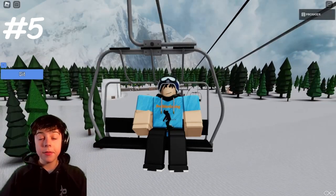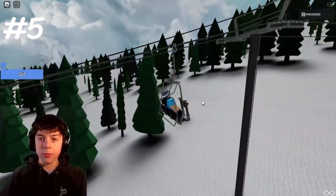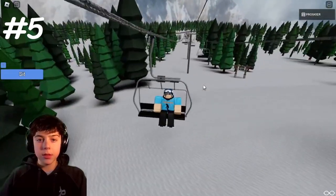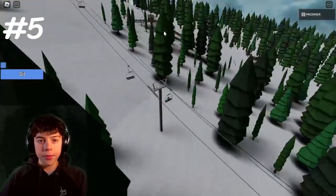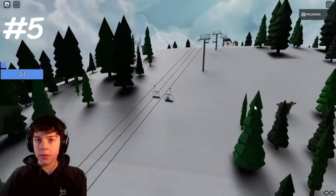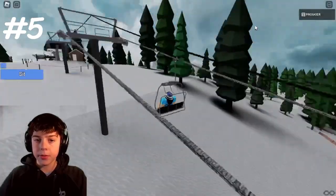Coming in at number five is Raven Ridge Ski Resort by Spirit Bear Resorts. This game has pretty realistic lifts — it doesn't have cable sag, but only two games have that. The skiing system is okay; press Q for skis, it uses some old EMS skis. It has a nice lodge base area, a pulse gondola, and a high-speed quad. I'll put a map up on the screen so you guys can see the whole map.